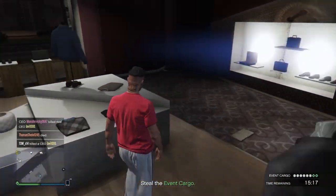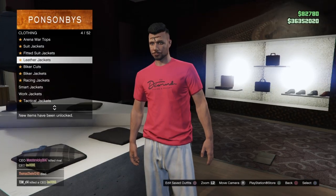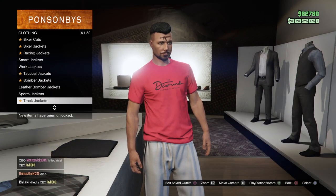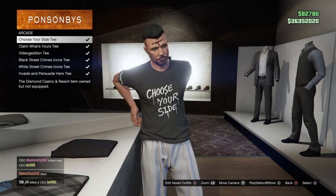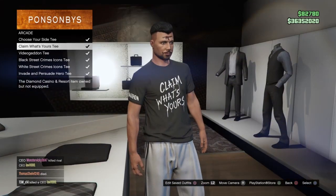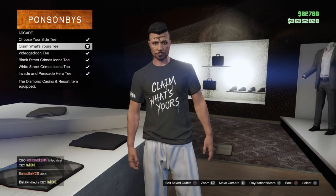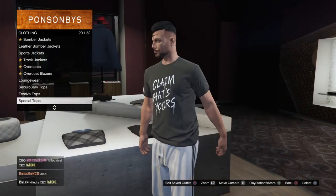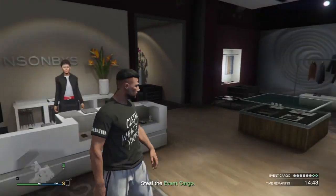Inside the clothing store, go to the section which says 'Browse Tops.' Go inside the browse menu and go to option number 20, which says 'Special Tops.' As soon as you press X and get inside the special tops section, go to 'Arcade.' The second option is 'Claim What's Your Tea.' So go to the 20th option which says special unlocks, then go to the first option which says arcade, and the second option is your 'Claim What's Your Tea.'